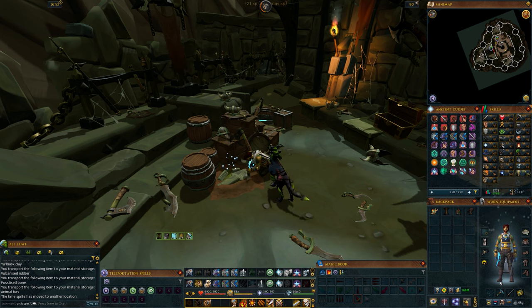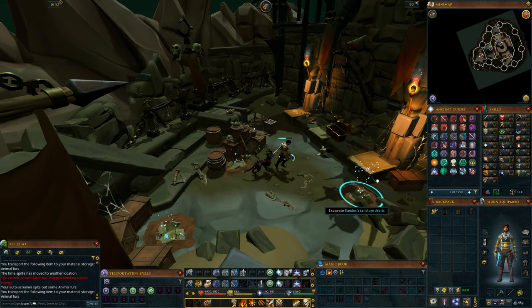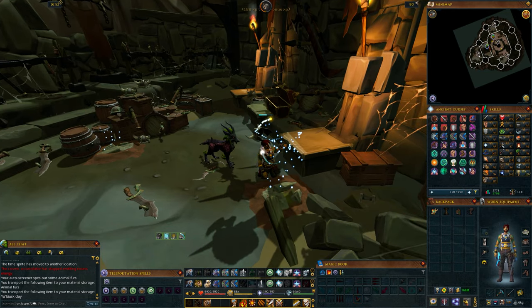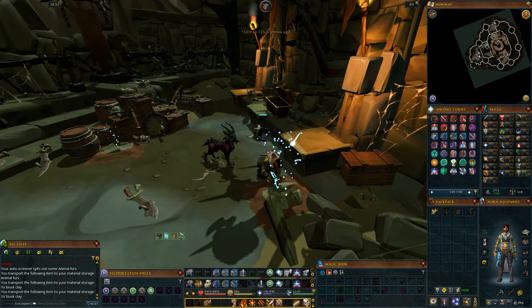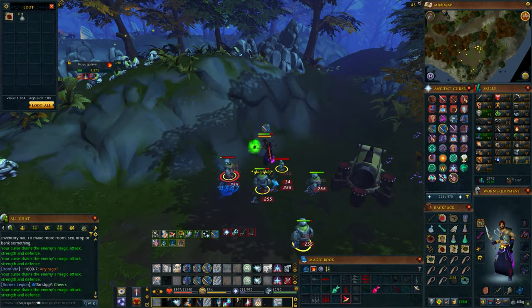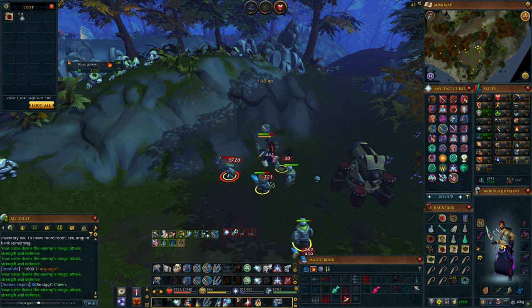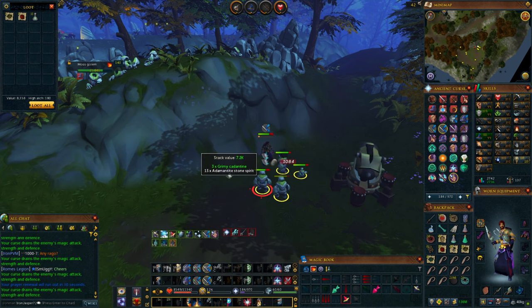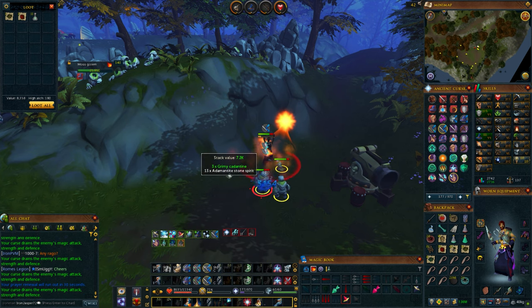Anyway, those are basically all my thoughts on RNG, particularly in RuneScape. If I had to suggest anything to take away from this, it would be to maybe pay attention to the patterns you have when you play. Are there some areas that you have great RNG in? Do you get Dragon Rider lances every time you do a Vindicative Reaper task, but can't seem to get Cinderbane gloves after thousands of Moss Golem kills? Is there something you're doing differently in one case versus the other, leading up to these drops or lack thereof?